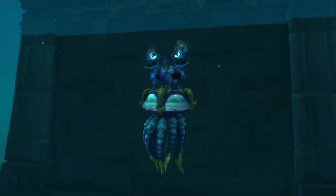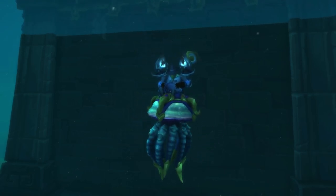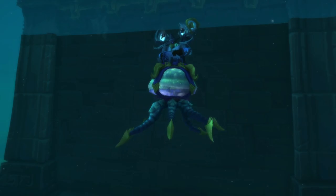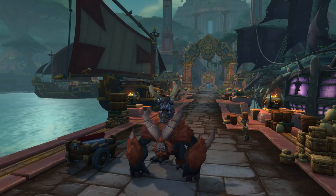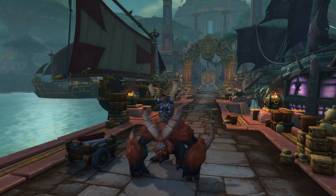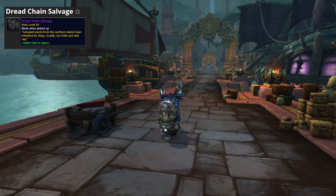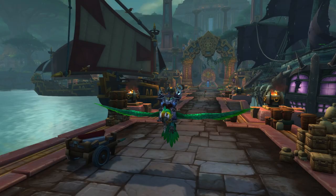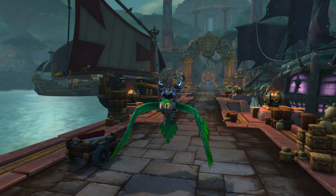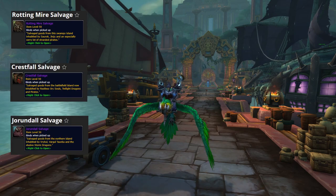Next is the Surf Jelly — you will need to kill Murloc, Naga, or Saurok mobs or purchase any of the salvage loot boxes. Next is the Craghorn Chasm Leaper — you will need to kill Craghorn Yeti mobs or purchase any of the salvage boxes. Next is Qinsho's Eternal Hound — you will need to kill Mogu mobs or purchase the Dread Chain, Snow Blossom, or Ankoan Ruins salvage boxes. Lastly is Squawks — you will need to kill Pirate mobs or purchase the Rotting Mire, Crestfall, or Jorundall salvage boxes.